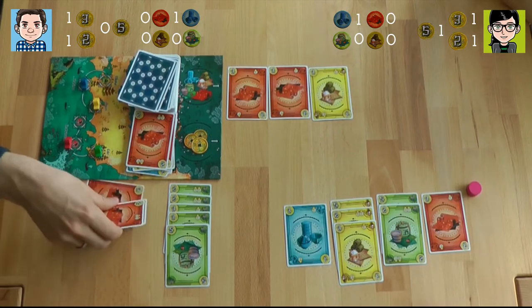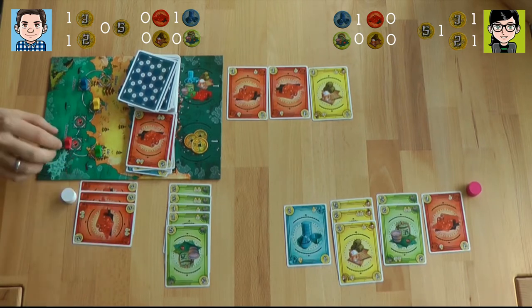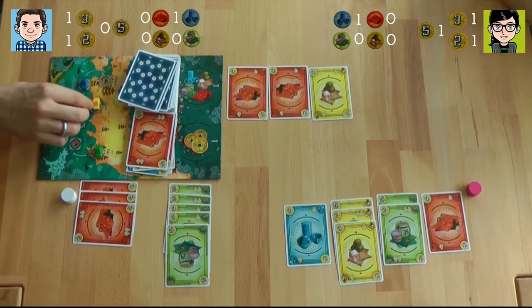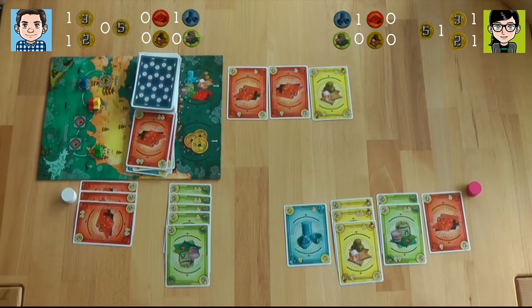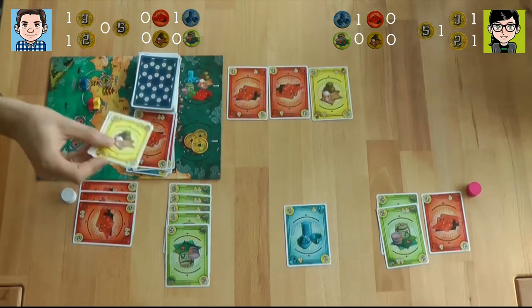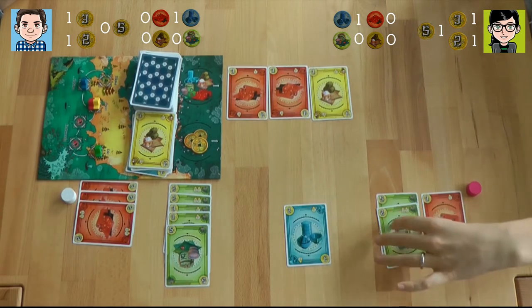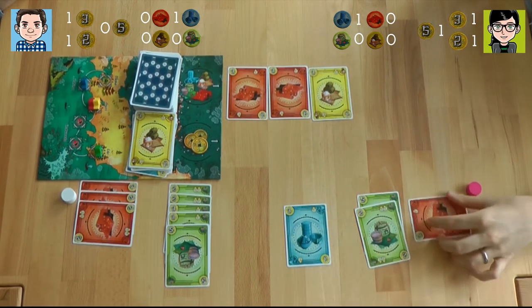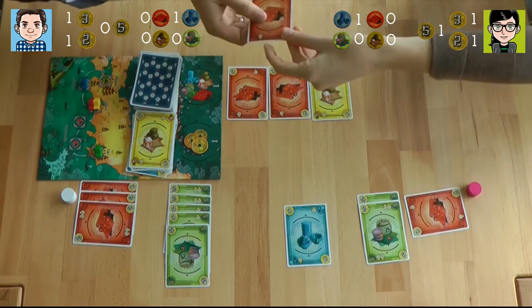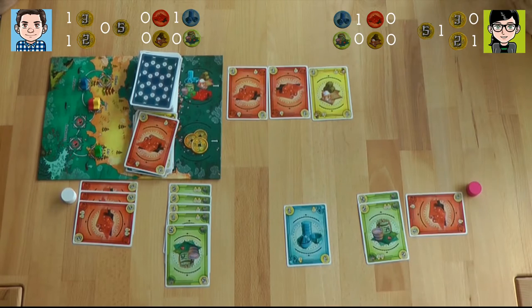I'll turn them like this for the rest of the game. Now I have to do the same for you. I really did this poorly — I can't insure my yellow, which is very silly because it's what I was collecting. This was perfect for me — financial ruin for me — but I will insure my one red; I have a three red with one insurance symbol. That was a pretty bad current for me.